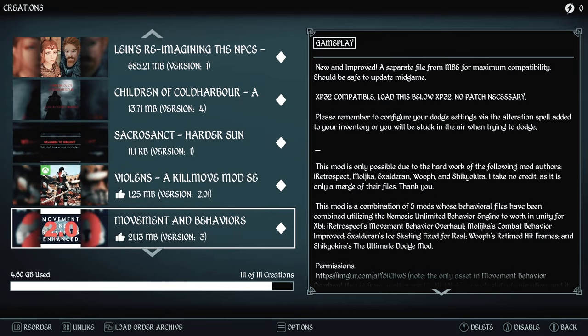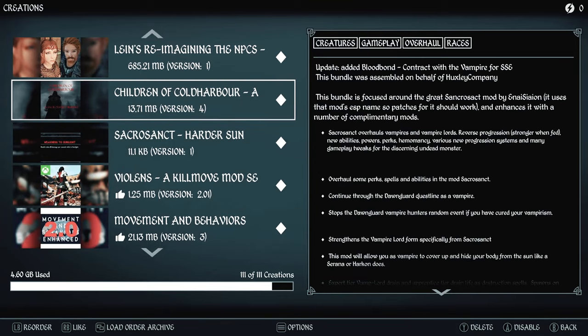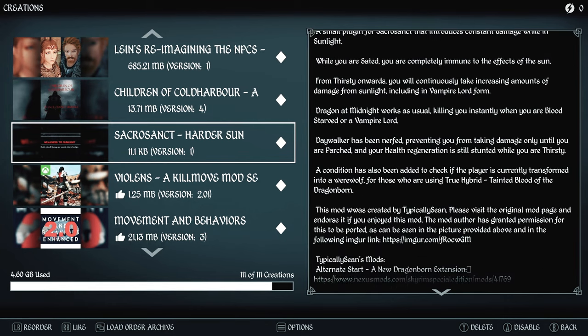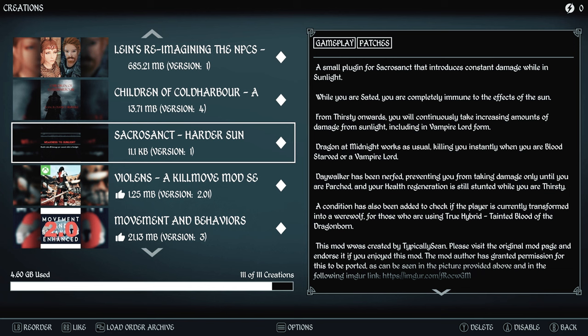Children of Coldharbour is a mod based on Sacrosanct that makes the vampires in the game more aligned with Oblivion. There is also a patch called Harder Sun — a small plugin for Sacrosanct — that introduces constant damage while in sunlight to vampires, including yourself.